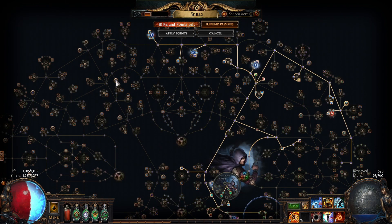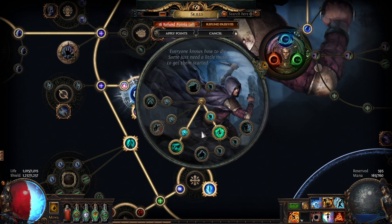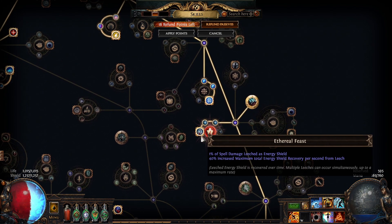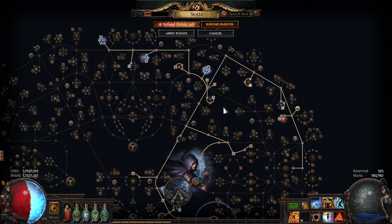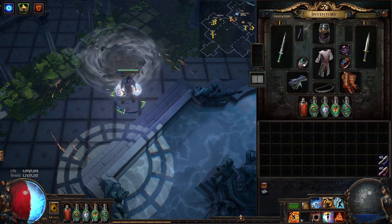You can actually go with Elementalist, Inquisitor, or whatever you feel like — even Chieftain. I just wanted to level with these boots and transition this character later, so Trickster is not 100% required for this build. I've been investing in Leech because walking and leeching HP is pretty fun, and I also have a lot of Energy Shield. Do I plan to make this a full walking simulator build for maps? No, I don't — because I don't know how.